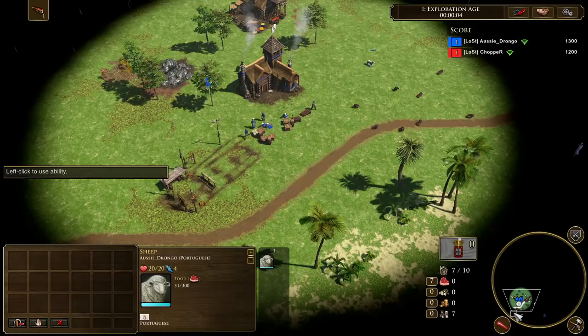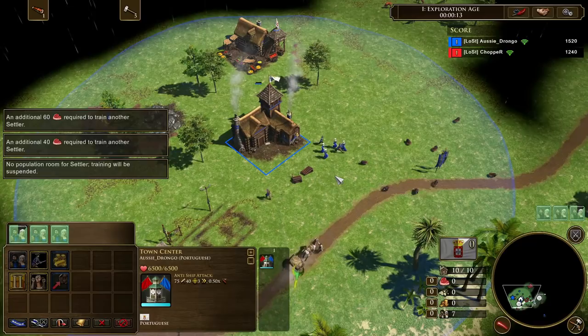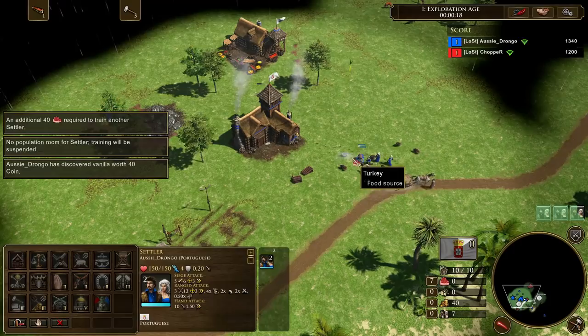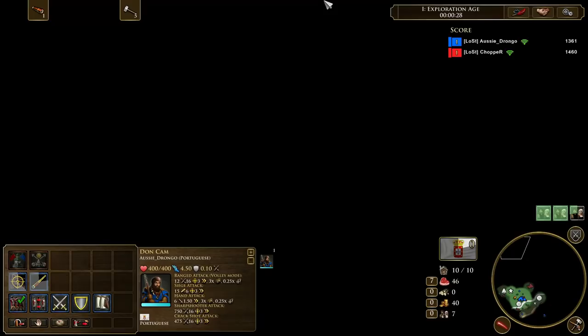You're going to want to start by collecting your food crates with your villagers. Make sure that you pick all 3 of the food crates up and then immediately move your villagers over to food. You're not bothering with any of the wood crates yet, and you're not building a house. What we're going to be doing is commonly known as the 10-10, which is different to a 13 over 20 or a 12 over 20, which is a more common build with the Portuguese.